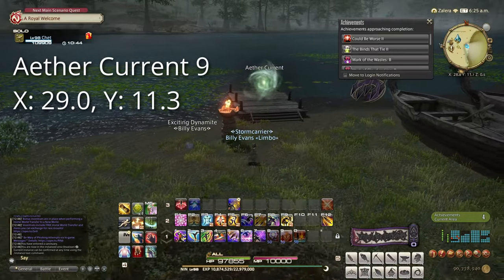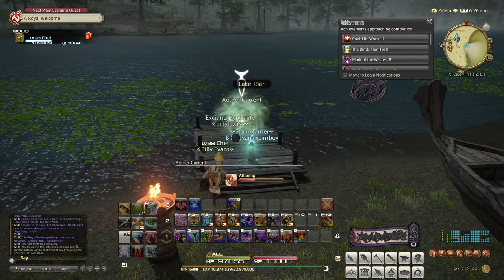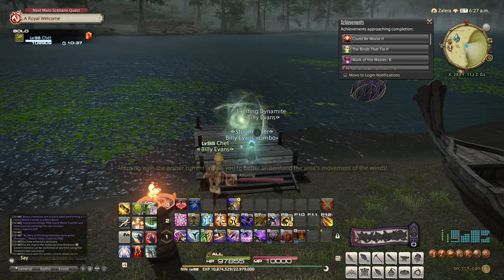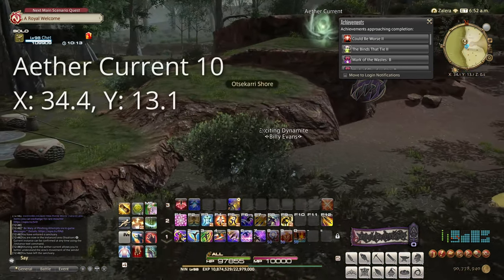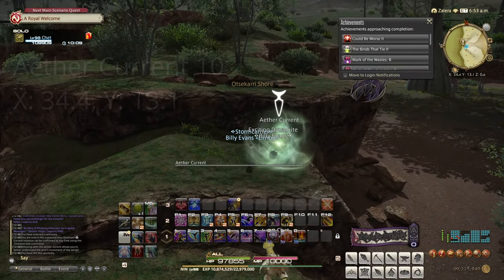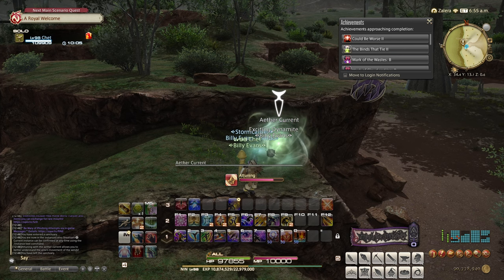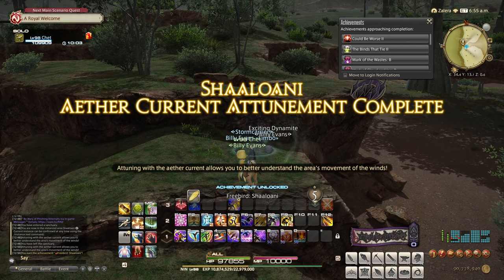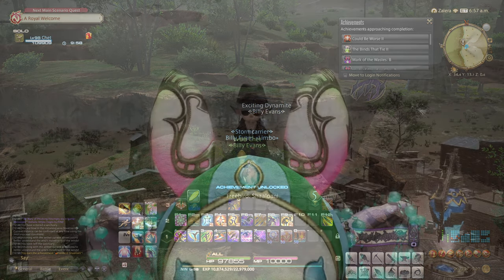Our ninth target is at 29.0 by 11.3. This is on the dock just southeast from the Mewahetson Aetherite. Our tenth and final target is at 34.4 by 13.1. This is on some rocks east across the lake from the previous Aether Current. Interact with it to unlock it, as well as flying and the Free Bird achievement for this zone.